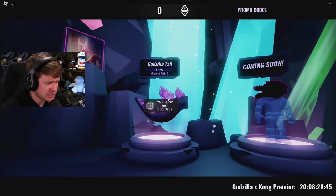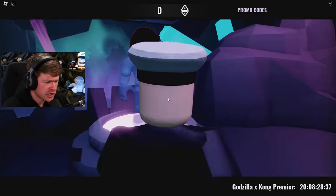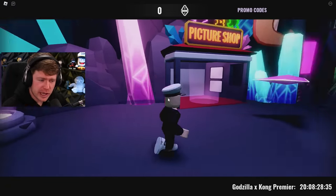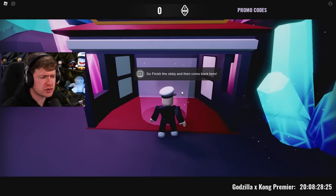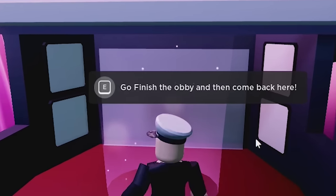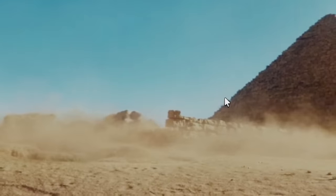There's some stuff over here. We got a Godzilla tail, there's that Godzilla noggin, there's a Kong axe, and is that a Kong head? Some nice UGCs. And there's a picture shop right here. If you go to it, it says go finish the obby and then come back here. So I don't know what kind of pictures are going to be there, but I'm just ready to get into it.